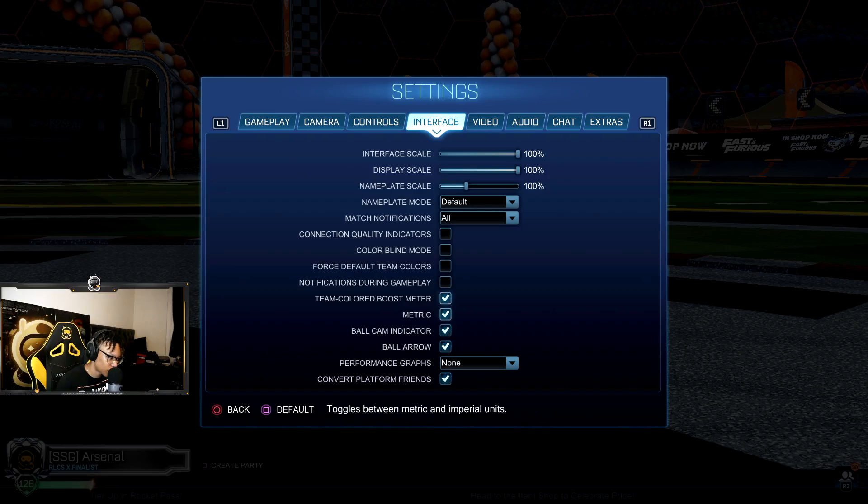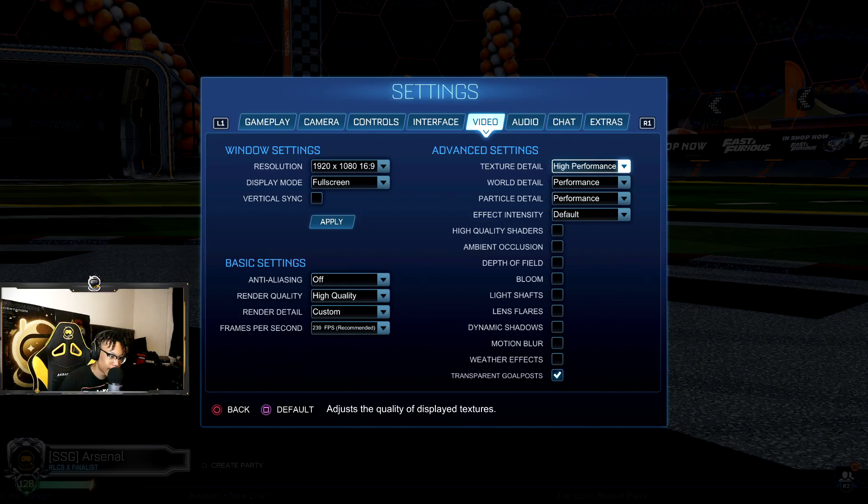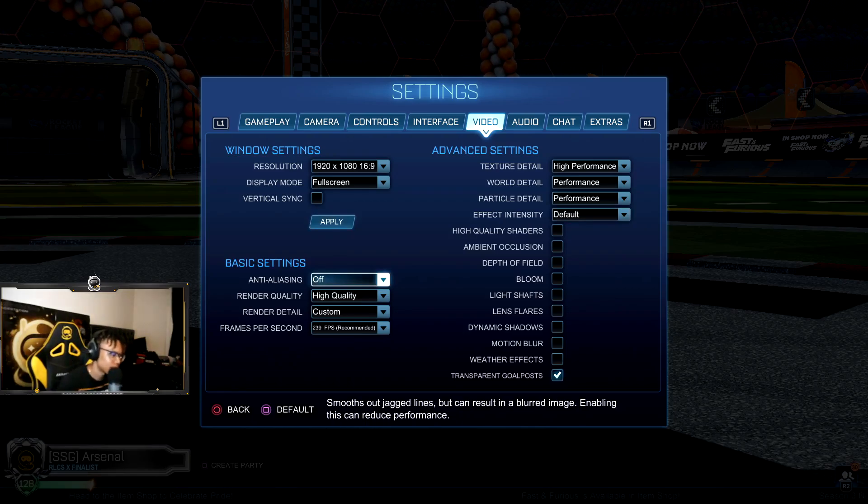Team color boost meter — not really needed. Ball arrow always on, ball game indicator always on. Performance graphs not needed. On to video settings: always want to keep it on 1920 by 1080, 16:9. Always full screen your game — we don't need borderless, we don't need windowed, full screen all the way. I like my PC running as smooth as possible, so go with high performance. Effect intensity I think is only for special maps and I don't play special maps. High quality for render quality, unless your PC is that bad.